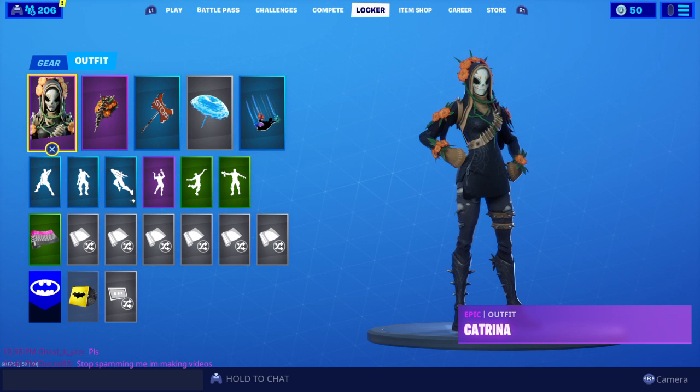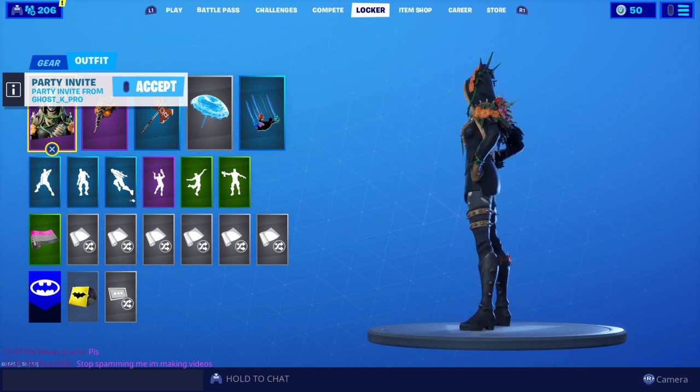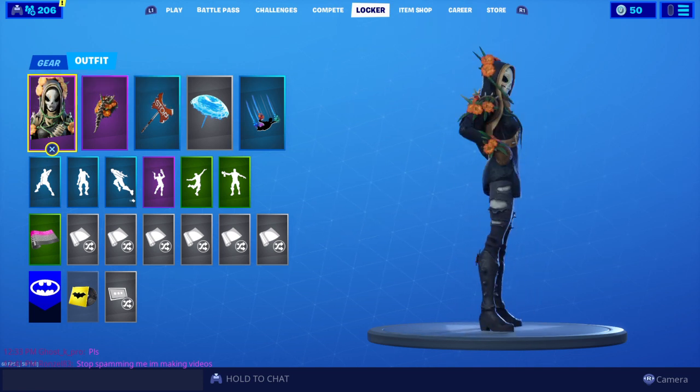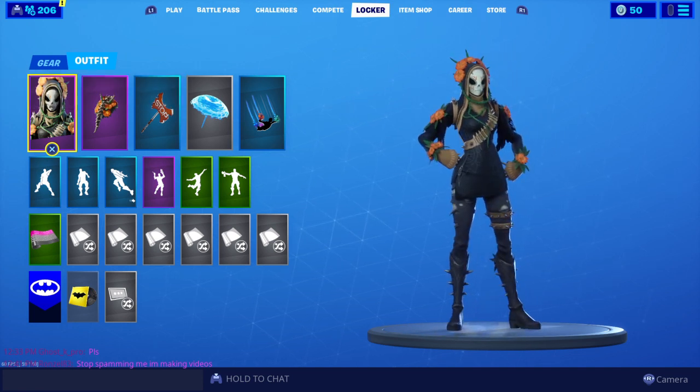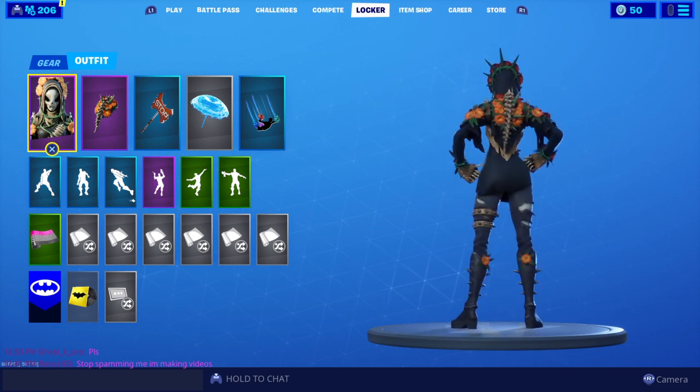This is the final skin of the Final Reckoning Pack. You got two skins — you got the Willow skin and you got a Blacklight. Well, this is Katrina. This is the Katrina skin. This is pretty cool. So here it is right here — we'll spin it around one more time. This is Katrina. There are no extra styles, it's only this one.